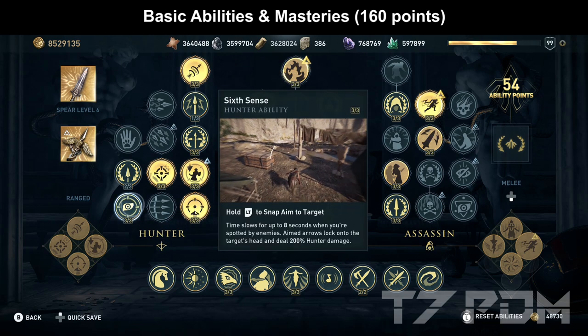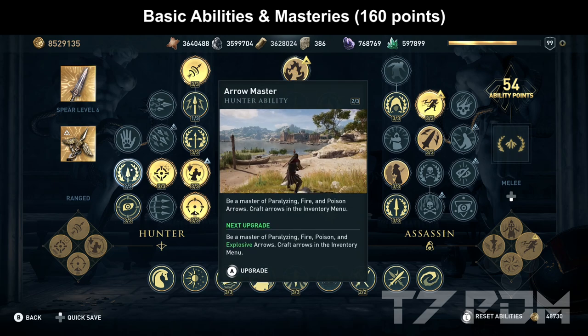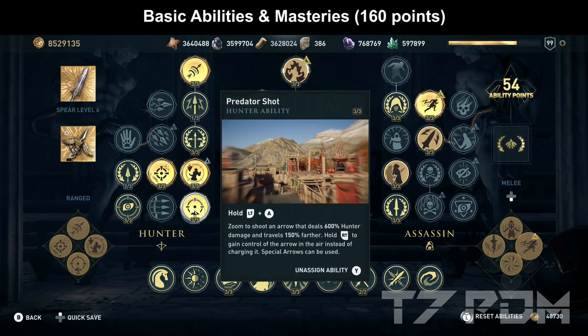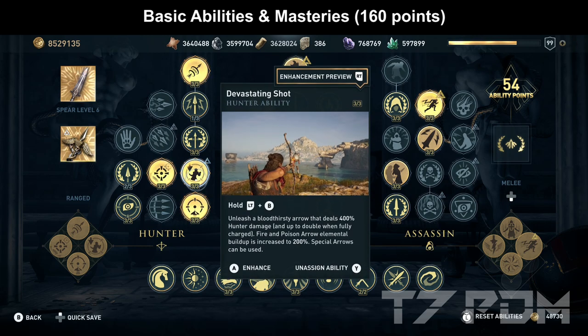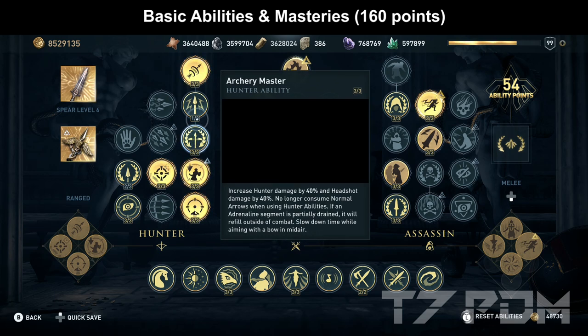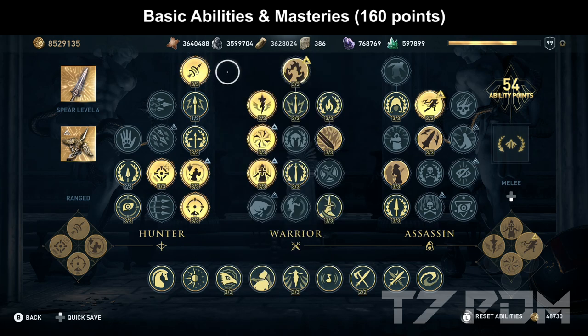Then move on to the hunter tree — get sixth sense, which will slow down all your targets by up to 8 seconds and double all your hunter damage during that period. Unlock poison and fire arrows, then go for multi-shot, devastating shot, and predator shot. Predator shot is the strongest with 600% damage, and devastating shot is second strongest with 400% damage. Definitely get art remaster for the additional headshot damage and adrenaline refill. Invest 1 point on overpower to unlock the ghost arrows, which also break shields and walls.